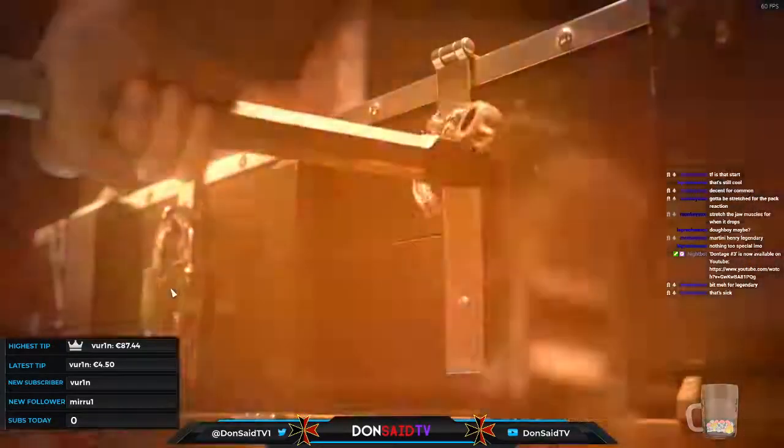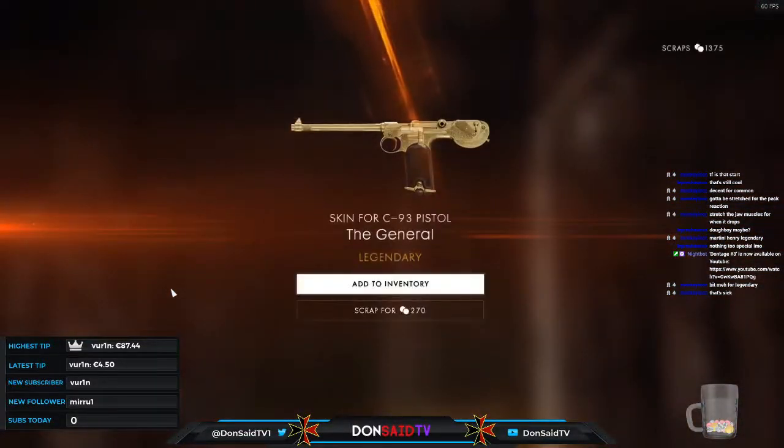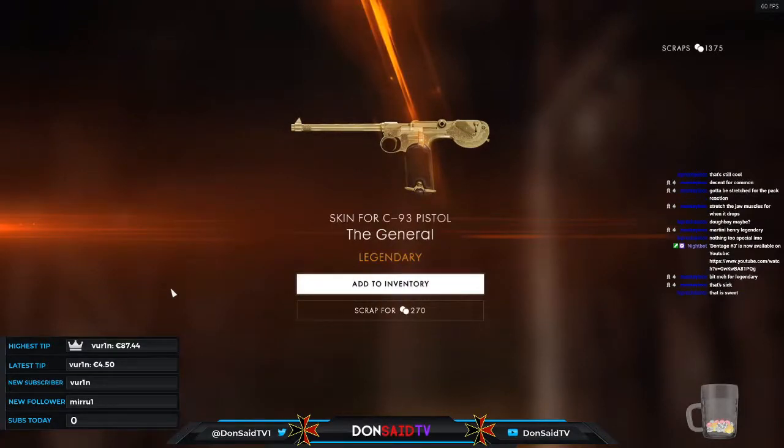Down to our final 16 battle packs — three, two, one. Oh, the M1911! Oh hello — the General for the C93. That's a sweet looking pistol. In and of itself it's a museum-quality piece — plating it in gold like that, you could imagine the Kaiser himself having been gifted one of these. An absolute beauty. Added to inventory.